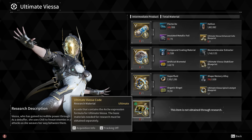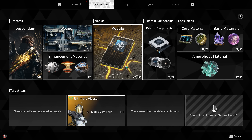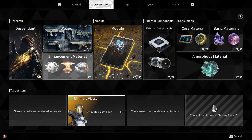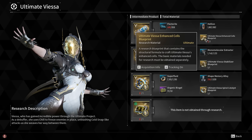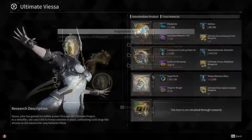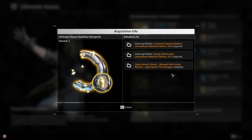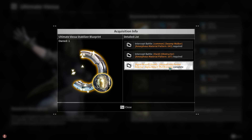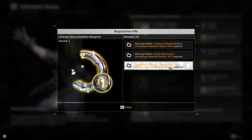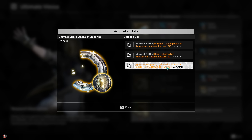They're all pretty easy to get if you use this rotation. Most people, most content creators, people on Reddit will tell you to just go into the access info, go to your Ultimate Viesa, and click a piece to see where it drops. However, I noticed a lot of people avoid the Abyssal Void Fusion reactors because they're a bit more complicated and annoying, but in many cases they're actually way more efficient to farm. I'm going to show you a fantastic rotation today on how to farm Ultimate Viesa really efficiently.